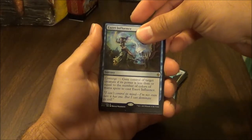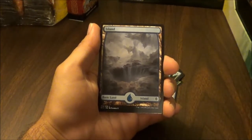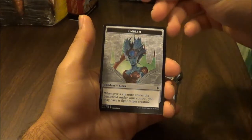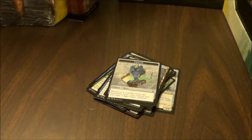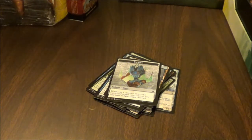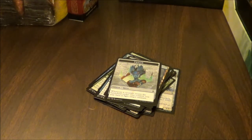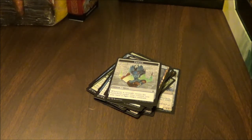Wavewing Elemental: flying, landfall — whenever a land enters the battlefield under your control, Wavewing Elemental gets plus two/plus two until end of turn. Murasa Ranger: landfall — whenever a land enters the battlefield under your control, you may pay three and one green. If you do, put two plus one/plus one counters on Murasa Ranger.